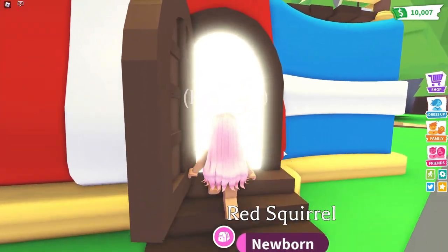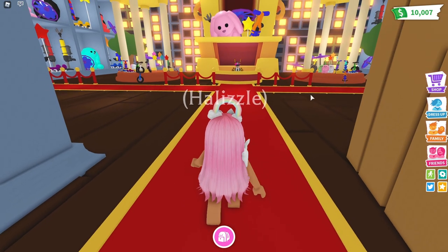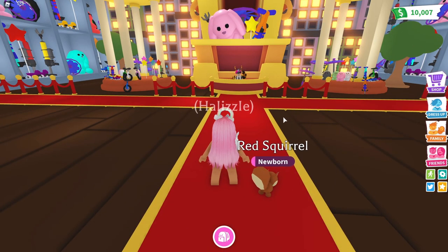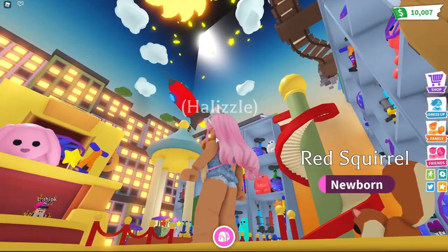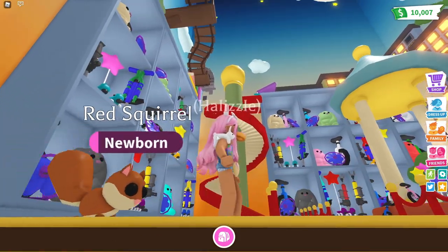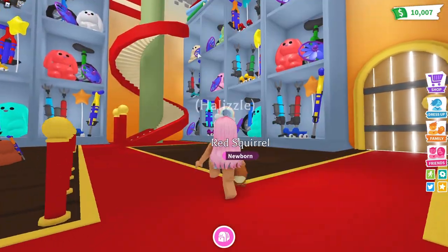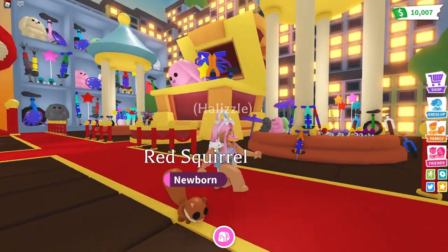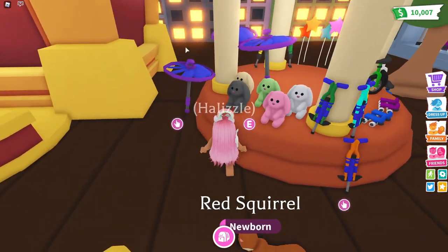Let's go inside, because this is probably what a lot of you guys have been waiting for. Right when we go inside we are greeted with a red carpet - this is so cool! This actually kind of reminds me of one of those I Spy books. There are stairs on both sides - this is really cool.